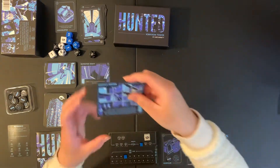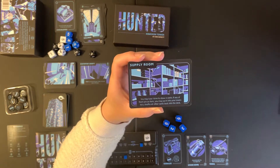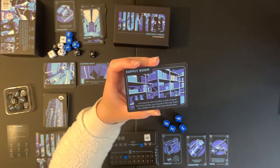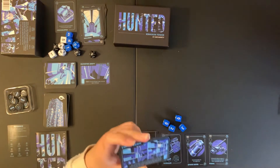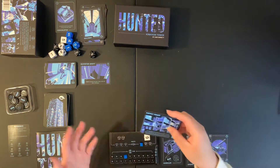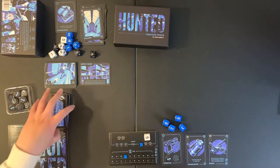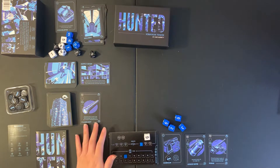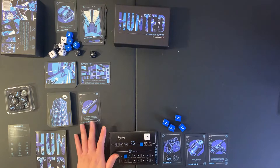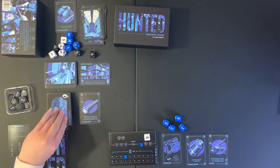Supply room. It says you may lose one time to draw four cards — if any are an item, you may put it into your inventory, then shuffle all other cards back into the deck. Since it says 'you may' and I'd rather not lose time, I'll skip that and continue. Next up is a flashlight — an item I can discard to draw three cards, and if I find a hostage, place it in my inventory and reshuffle the rest.